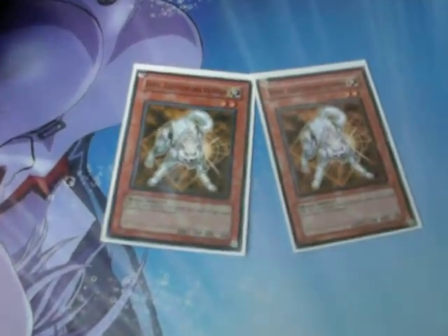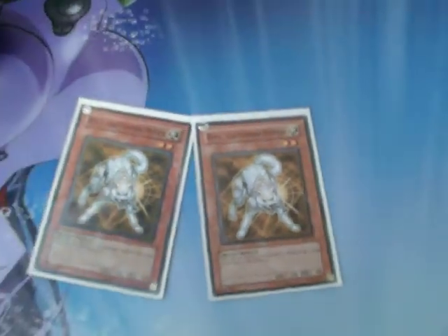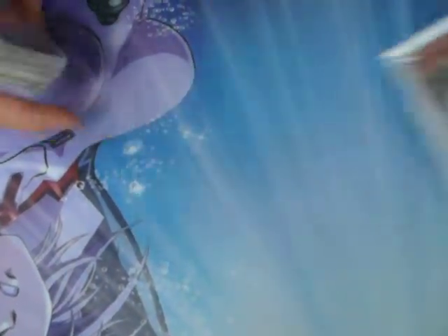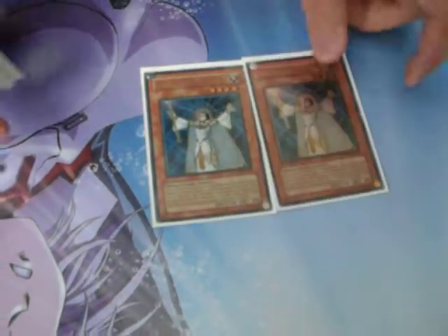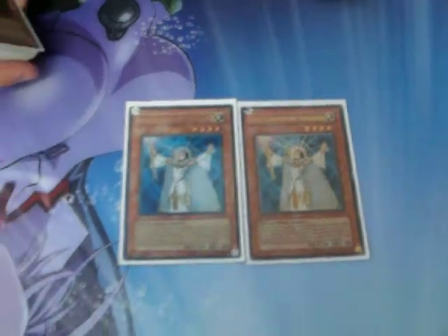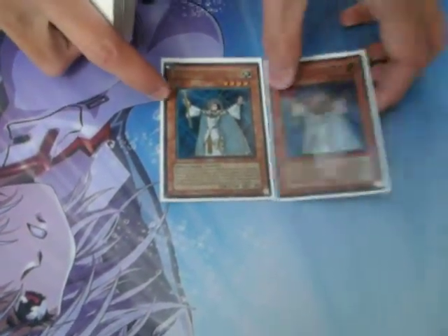Coin Ryko — three is too much because you need to go offensive with this deck. If you play too much defensive, you're going to get punished because, you know, Lightsworn. Double Lyla — I'll show you why I only use two instead of three; three is a little bit too much.